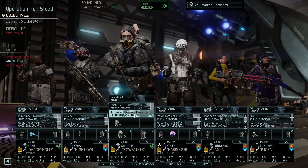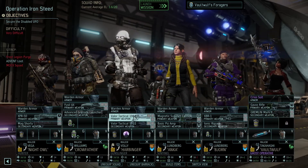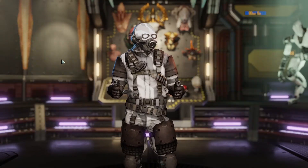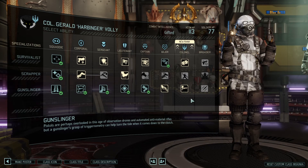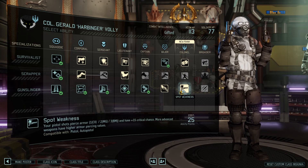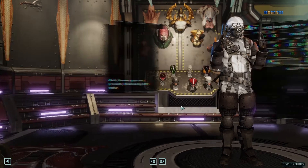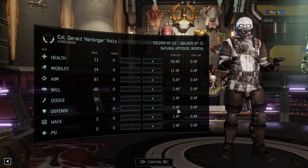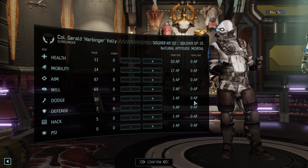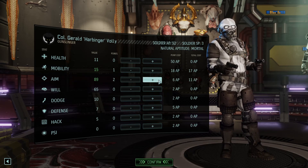Crow Father has the assault rifle, advanced grenade launcher, and two frag grenades. The Harbinger is coming with dual pistols, mind shield, and flashbang - and he has a promotion up to the rank of Colonel, very nice! We've got Devil's Luck - immune to the first shot that hits you - or Spot Weakness, where pistol shots pierce armor. We'll spend 31 points going mobility, aim, aim, aim, dodge, with a point left over.